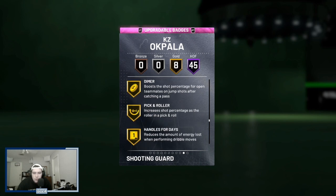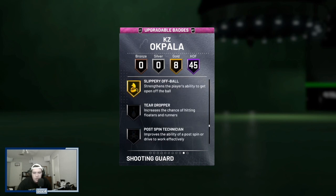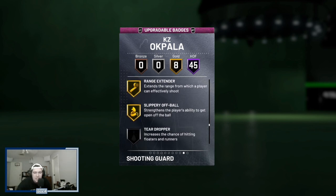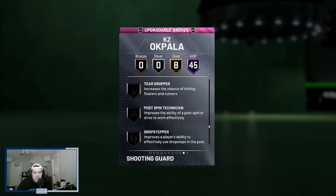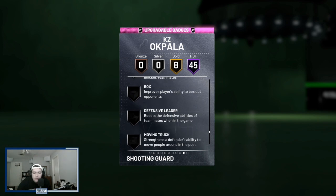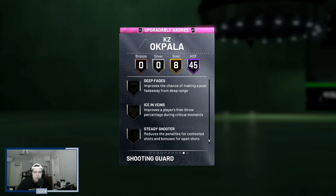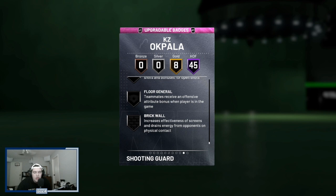Eight gold badges: dimer, difficult shots, handles for days, flexible, range extender, and slippery off ball. If you're going to buy this card, it'd be nice to look for one with Hall of Fame Range Extender and Flexible, but I don't actually think that's as crucial as people make it out to be. I'm just glad he has all those Hall of Fame defensive and slashing badges. He does need badges like Rim Protector, Box, Worm, Stop and Go, and Deadeye — mostly interior badges you'd want to add at the guard position.